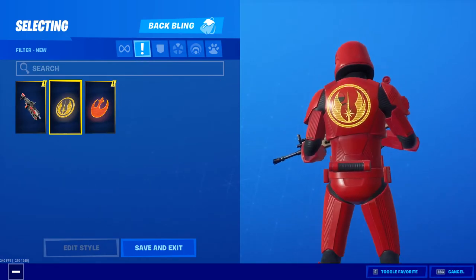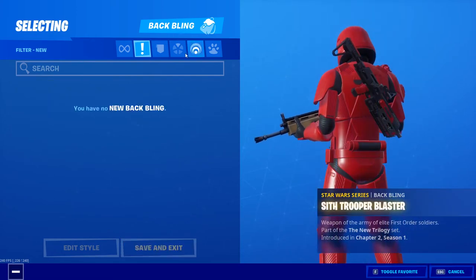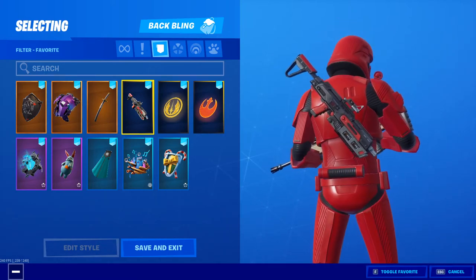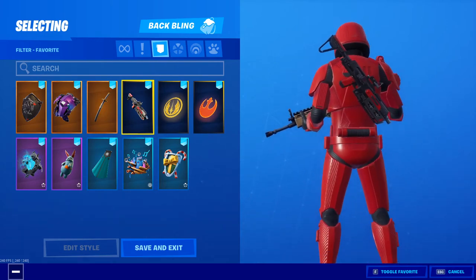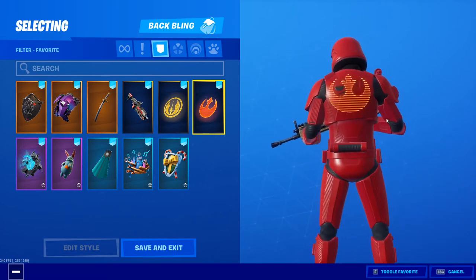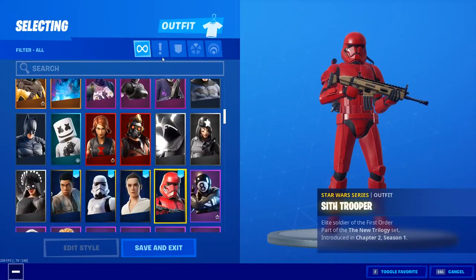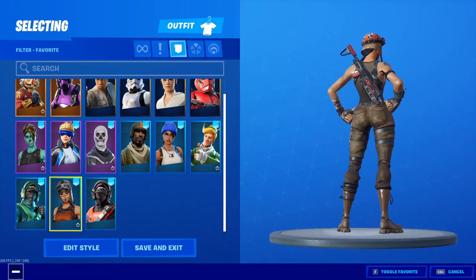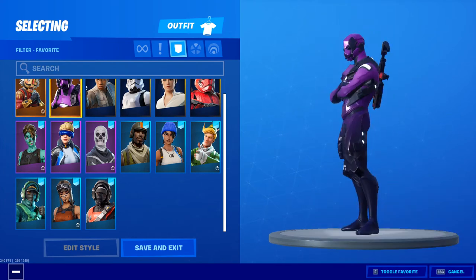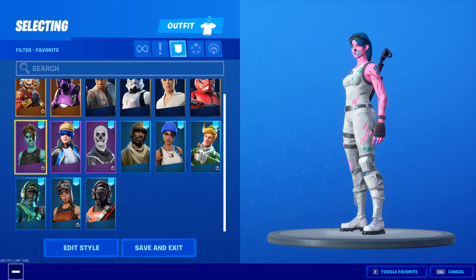We have the Jedi Order back bling — I really like these because they're holograms that are just floating and they look good on practically everything, so I'm gonna favorite those. I really like the blaster from the Sith Trooper too — it kind of looks like a tac shotgun but way cooler, almost like a crossbow with that ADS animation. We also have the Resistance Symbol, part of the New Trilogy set. Let's see what the blaster looks like on Renegade Raider — yeah it looks really good. It's a cool new addition, basically a gun on your back, which may become a new thing.